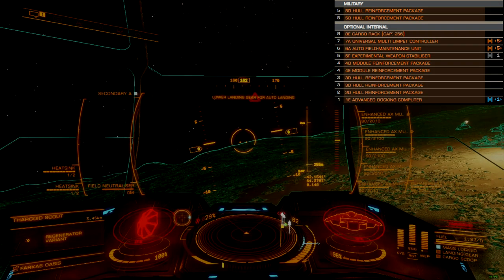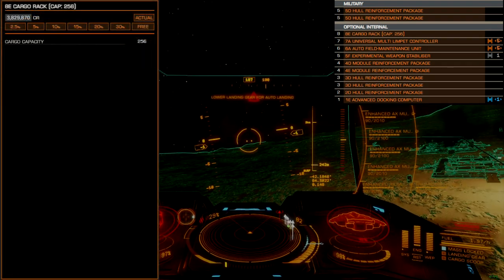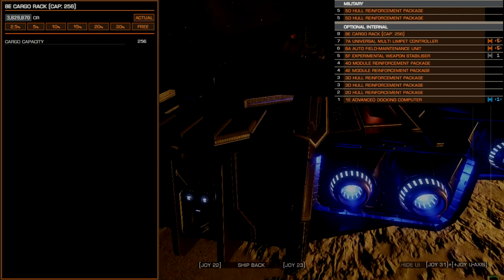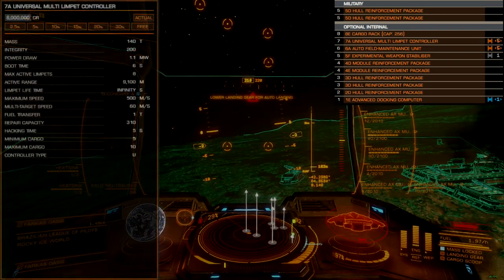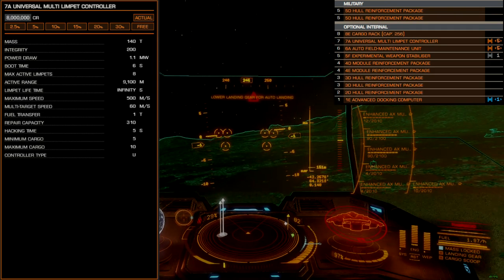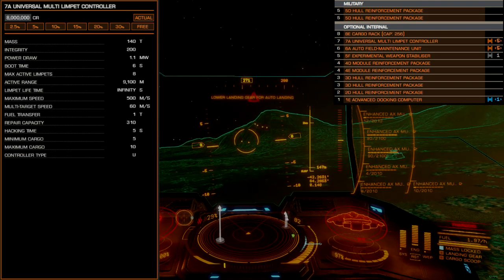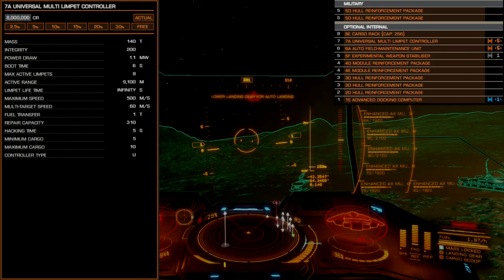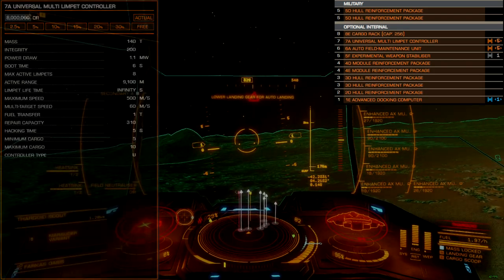Optional internals follow a strong support ship profile, with emphasis on endurance and self-sufficiency. This begins with an 8E cargo rack, offering more than enough room for limpets and loot. Without any engineering available, we don't quite have enough power for shields and cell boosters, so this is partially a filler module. A size 7A universal limpet controller is the final word on support systems. It can be substituted for a size 7A repair limpet controller for better repair capability per limpet, though more flexibility to deploy decontamination, collector, research, and repair limpets offers commanders more options for materials and commodity collection in combat.